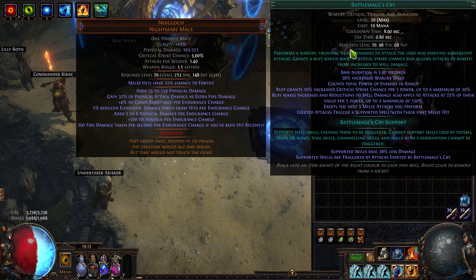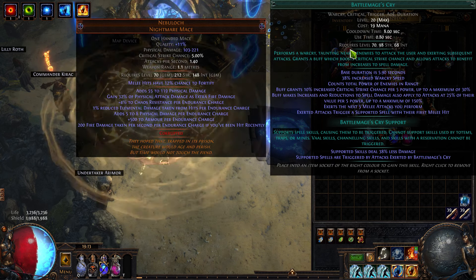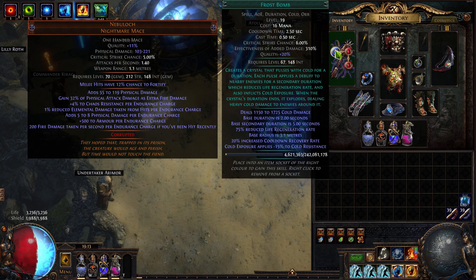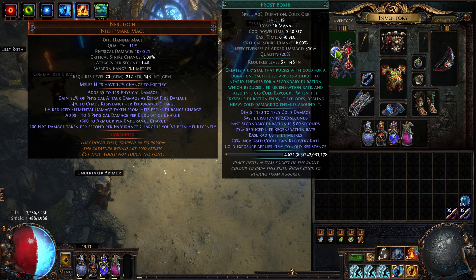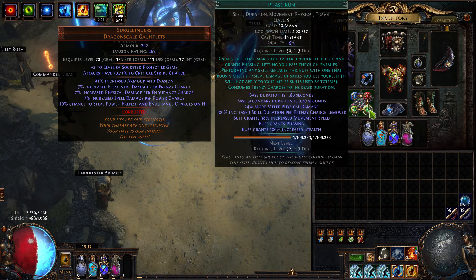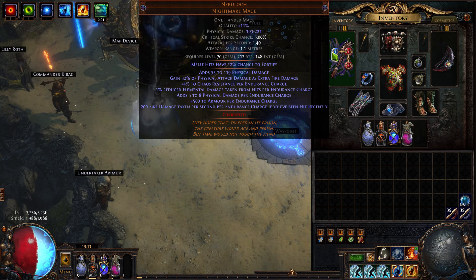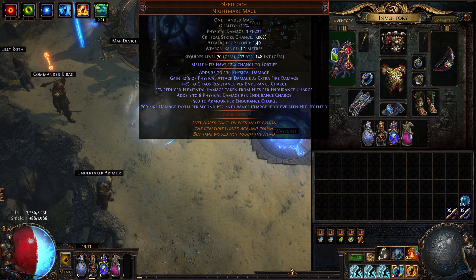Over here, I have a Call of Arms with Battle Mage's Cry. I don't have anything to pump up the war cries, but when I am fighting a boss I get a pretty big buff — a lot of power. And then this will trigger Frost Bomb, which I'm only throwing in there to give the enemy 75% reduced life regeneration rate. If I wasn't using the automation with Phase Run, I could use Discharge in here, which actually does do quite a bit of damage — discharging endurance charges and frenzy charges.